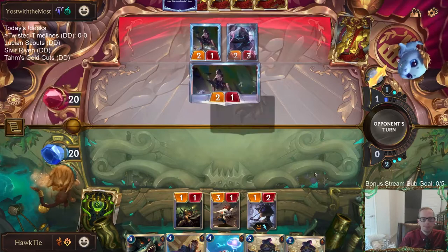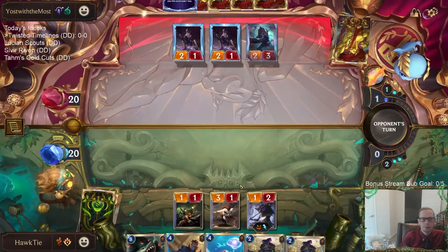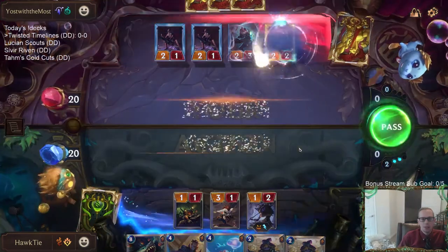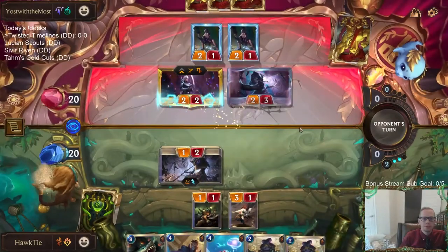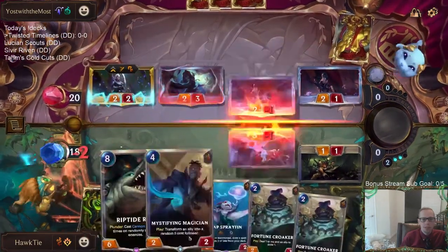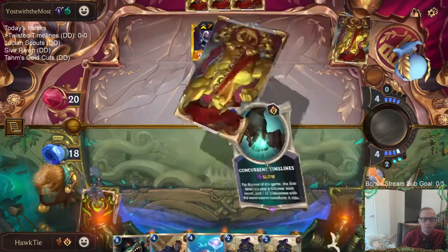That's a pretty good card they played. They could still play Diana if they want. We have some more card draw in hand with Zap. And yes — they are going to play Diana. We got a Prismatic Diana. Unfortunately I did not keep that Mystic Shot — Mystic Shot would have been nice there.